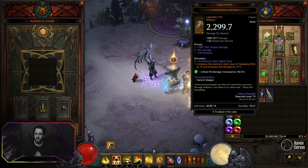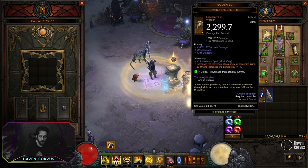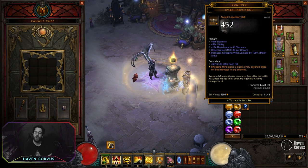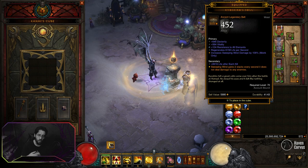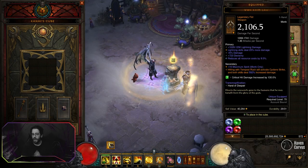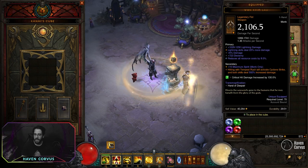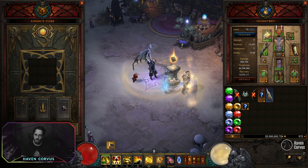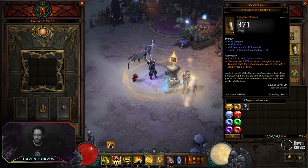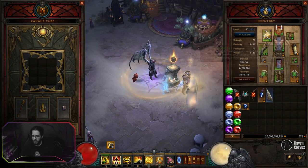For the weapons, we want the Vengeful Wind in one hand — this will basically increase the stack of Sweeping Wind by 10, so you will have a total of 13. And with the belt, Krelm's Buff Belt, you'll be gaining stacks no matter what, so you will need to activate it one time per game and you will have 13 stacks all the time. For the other weapon, we want Won Khim Lau, and this will basically activate Cyclone Strike whenever you hit anything with Tempest Rush. On the bracers, we're going to have Cesar's Memento, and this is going to make Tempest Rush hit a lot harder.